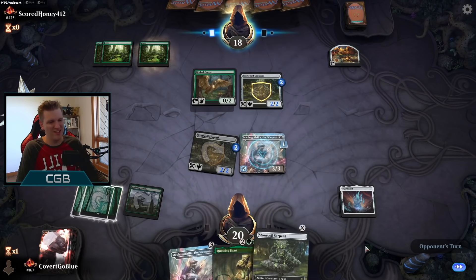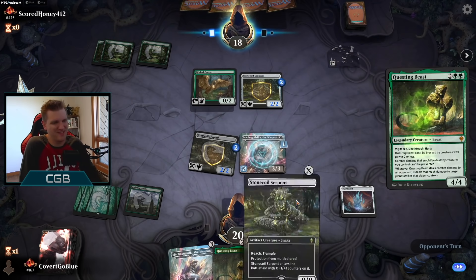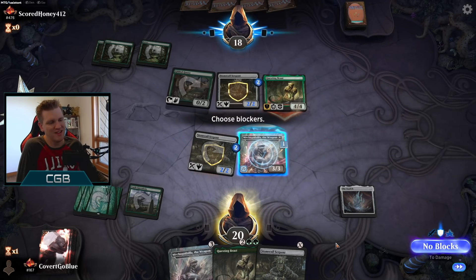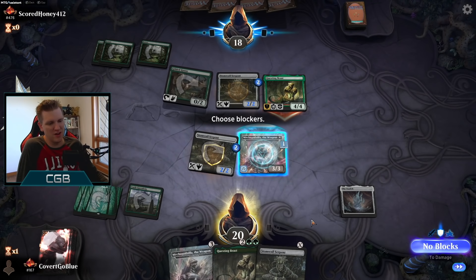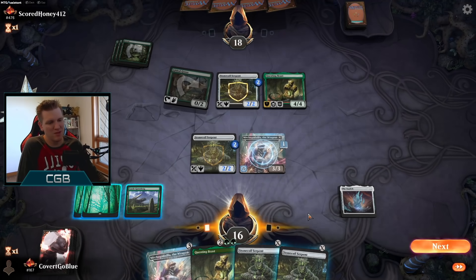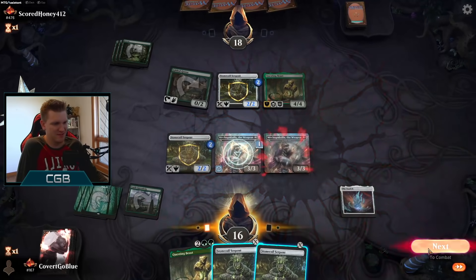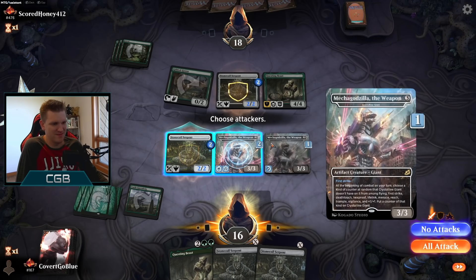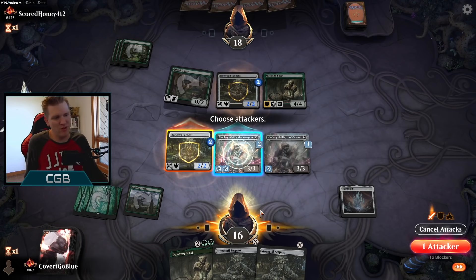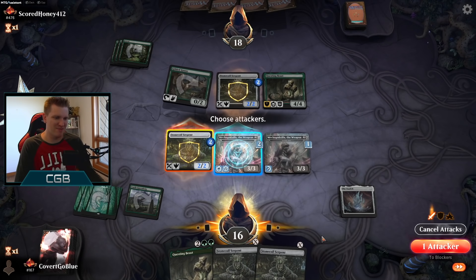The hexproof counter going on these creatures with the Ozolith feels good, man. Questing Beast is attacking — if we block, the hexproof counter can go on another creature like the other Mecha Godzilla Weapon, but I think we just buy some time. More counters for the Mecha Godzillas. We could attack — if the opponent blocks and this has deathtouch they don't want to trade with that either. The opponent really doesn't have good blocks because the Ozolith just keeps piling up awesomeness, and we get to stay aggressive.